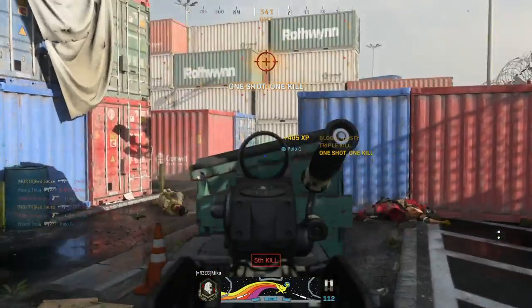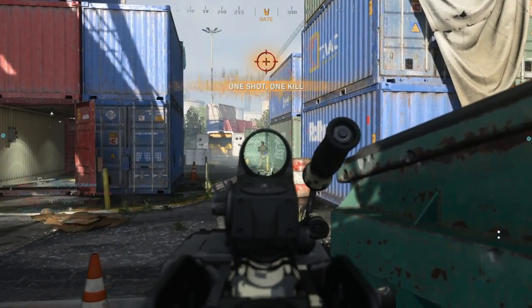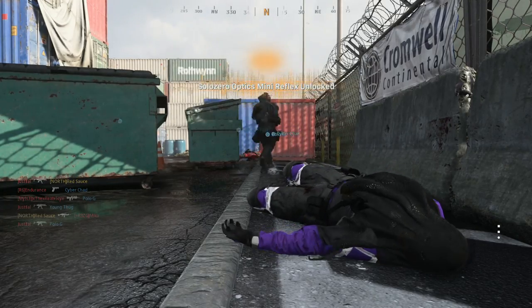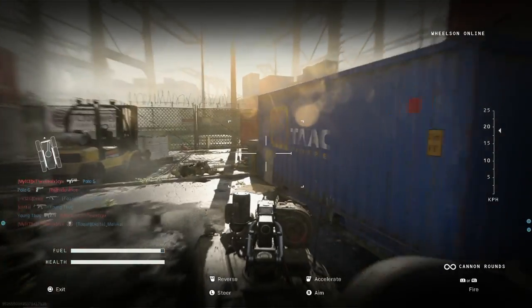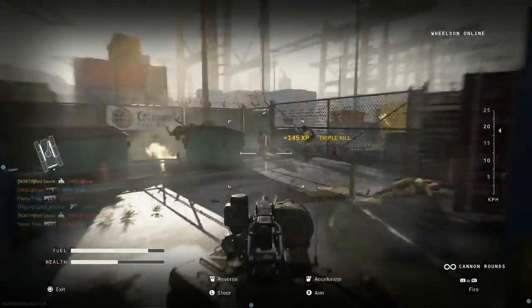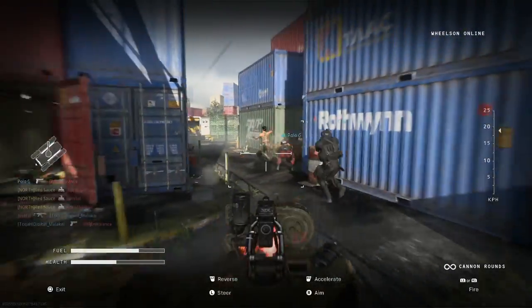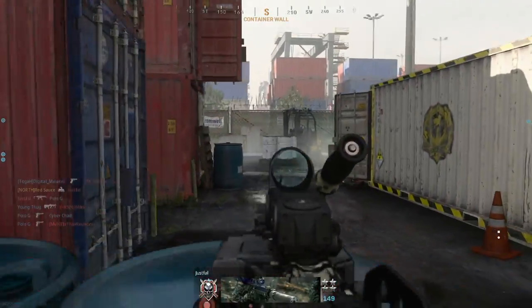I can see they're spawning on the right, then I'll check the left side. The side's gonna switch — this guy's gonna try and push me, he slid under me which is a good play. But we're gonna pull the Wheelson out. The Wheelson on shipment in hardcore is unreal — it's literally a one-shot. I literally just got like eight kills in a span of 15 seconds. That's unreal.